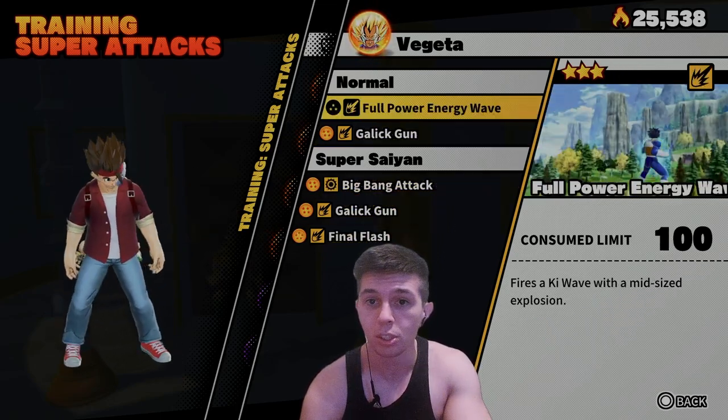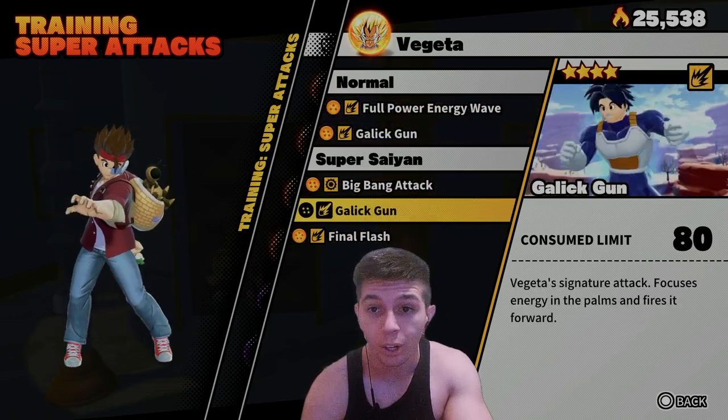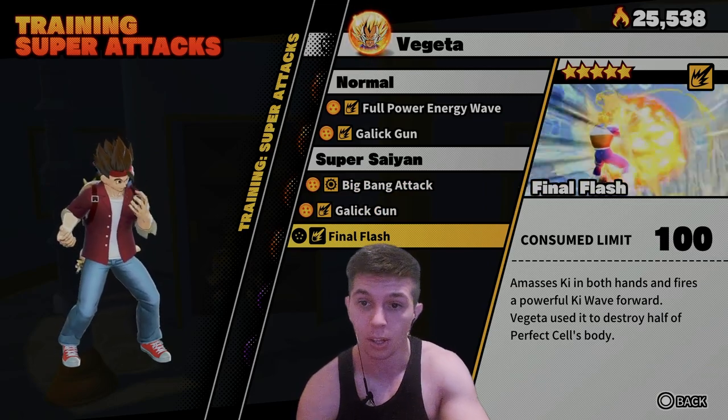I'll be honest with you, Vegeta as a transfer has really good super attacks. Big Bang is really good, Galick Gun is really good, and Final Flash is looking really, really good as well.